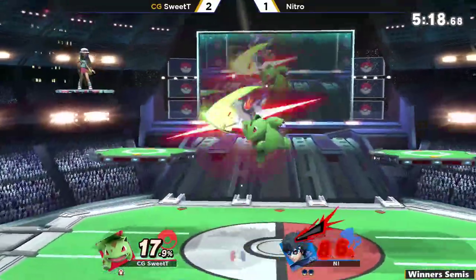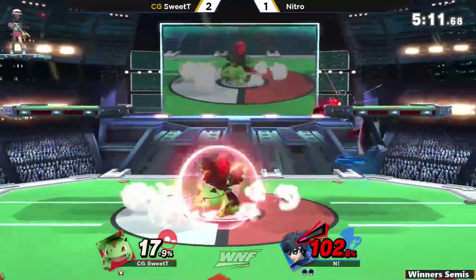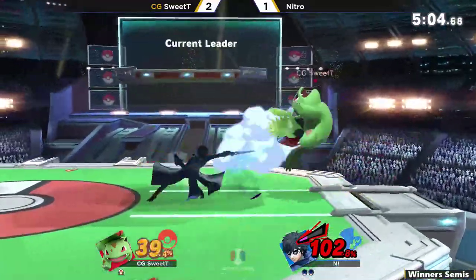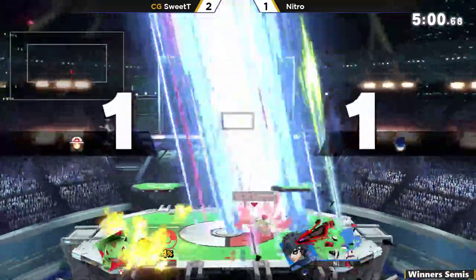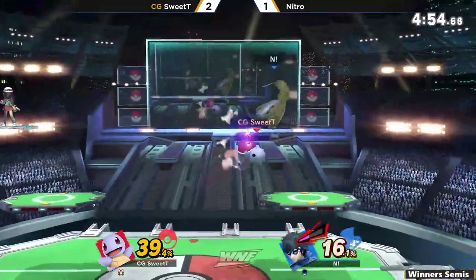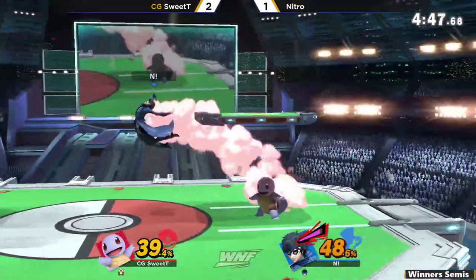Ivysaur coming off the stock before taking too much damage. Down throw, up-B — not quite connected there. Yeehaw connect — that's going to be a lot. That dot damage really adds up, especially when you keep getting hit by the side-B over and over. Getting that grab release to up air. Only at 39% — this is definitely doable for Sweet Tea to close out the set right here. I like the platform reset — up throw to up air, then getting two up tilts on the platform, just extending the combo.